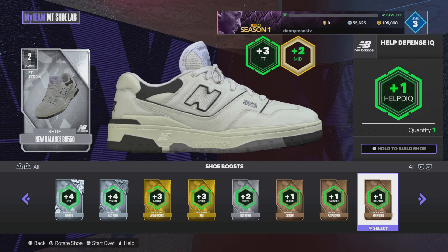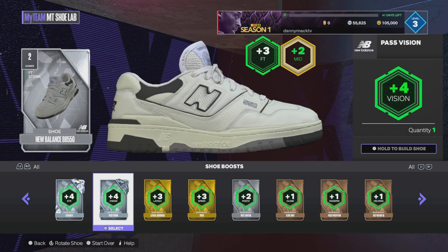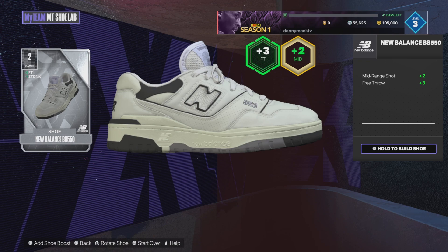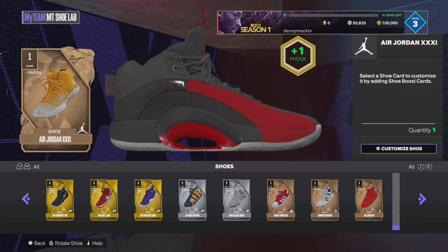Keep that in mind — you lose whatever you're replacing. Here's the difference this year: last year all the shoe boosts were just empty slots, but now they come with something already in them. So you don't really have to change anything if you don't want to, but if you do want to upgrade, whatever was already in there — like that block — is gone.